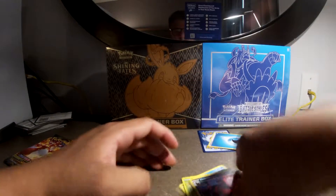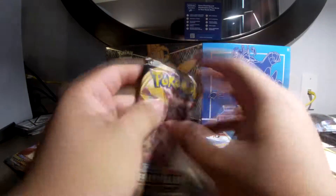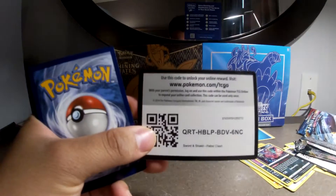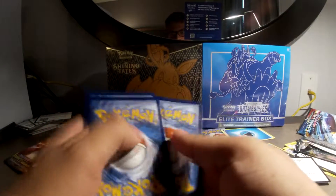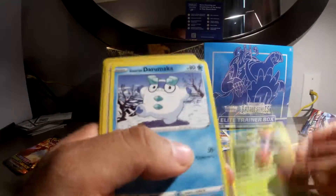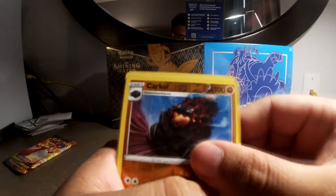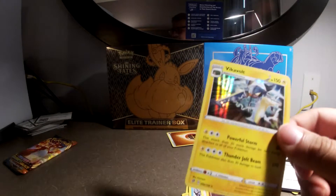And for our rare we have a holographic Houndoom Single Strike. Alright! So let's open up a Rebel Clash — hopefully we get something good, good vibes. Green code card, oh god. One, two, three. Energy is steel... no, fighting. Wow. Milo, Shuckle, Luxio, Bronzor, Toxel, Applin, Glaring, Darumaka, Barnabyand for our rare we have a holographic Vikavolt — I can't even say his name, my bad.